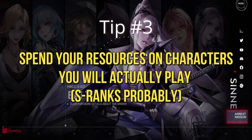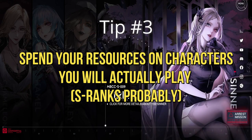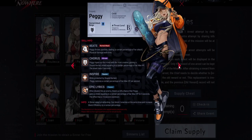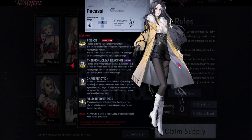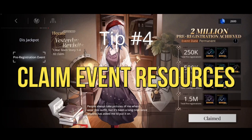Tip number 3: Spend your resources on characters you will actually play, probably S-Ranks. There are actually a lot of sinners to choose from, ranks from B to S, but you really need to read their skills before you level them up. Don't waste resources on sinners that won't help you in the long run. If you can still claim event resources, claim it.